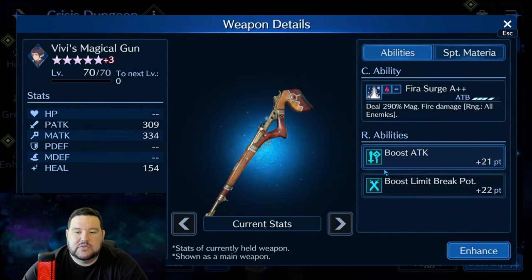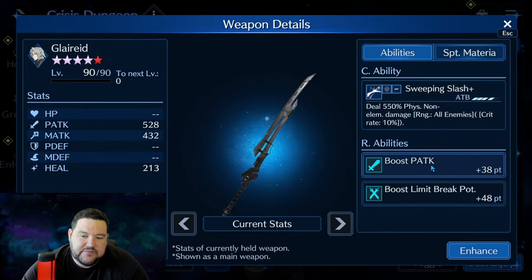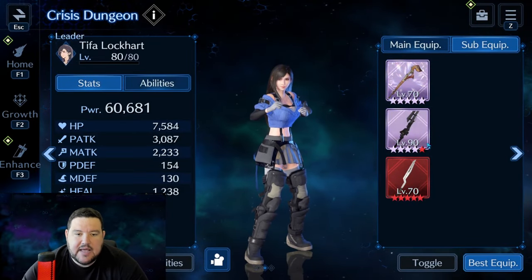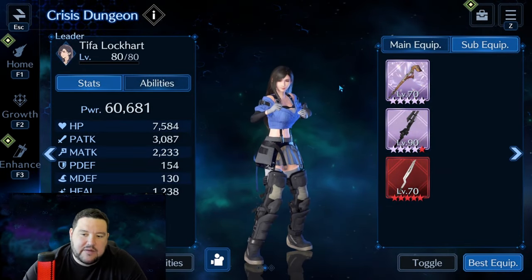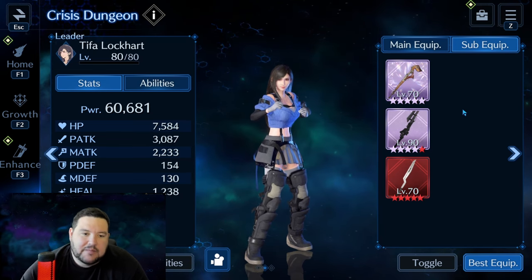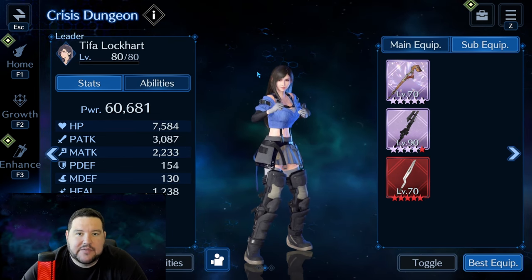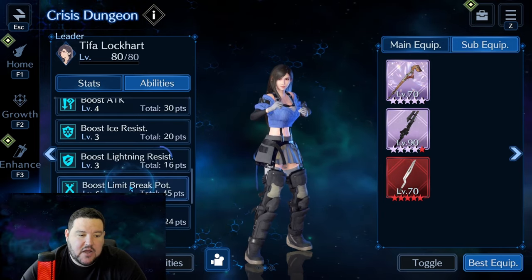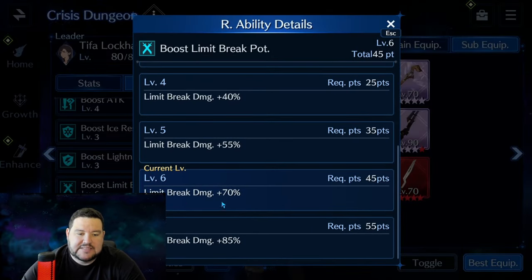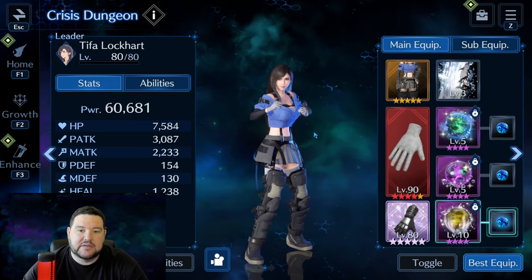For sub-weapons, I used VV's Magical Gun (a free weapon) for attack and limit break potency, Glare Eid for Sephiroth for physical attack and limit break potency, and Striking Staff for limit break potency and attack. Her limit break potency is level 6, so 70% extra damage on those limits. I'm really going to lean on that heavily to help me clear these battles.